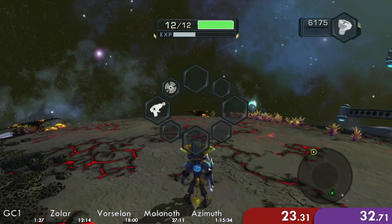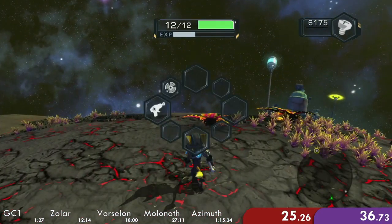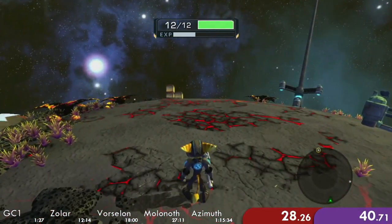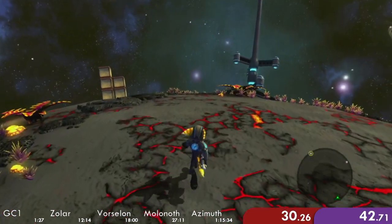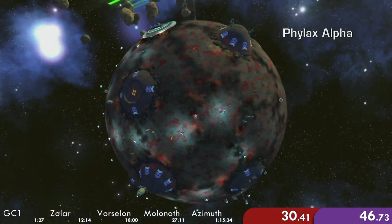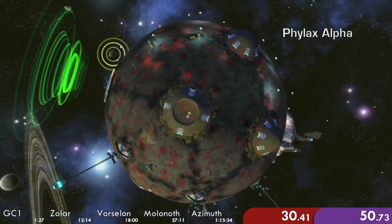It stops on quick select pause as well. So whenever I bring up my quick select menu, it will not count the in-game time. This is accurate to the Ace in-game time. When I bring up the map — this works both inside planets and on moons — it will pause the in-game timer.